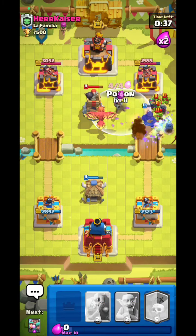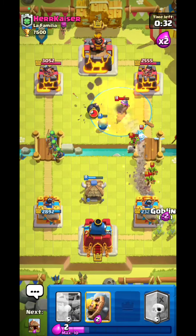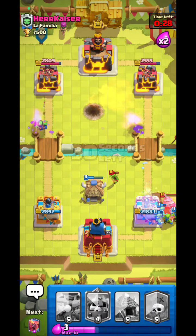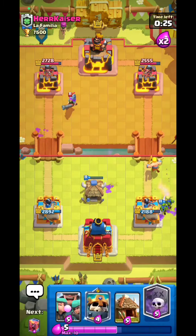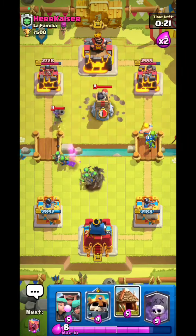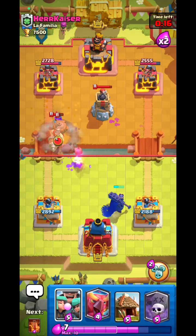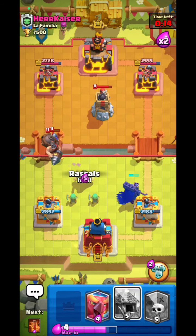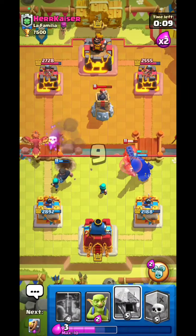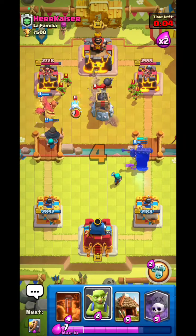I'm definitely poisoning that value — I missed the tower, how shameful. Goblins for the drill — oh no, I need to Barb Barrel that, I miss it — that's so dumb. I'll go Scale King then Rascals. I was about to ignore the Musketeer but I can't. The Scale King will be dead though — that Baby Miner is well played.